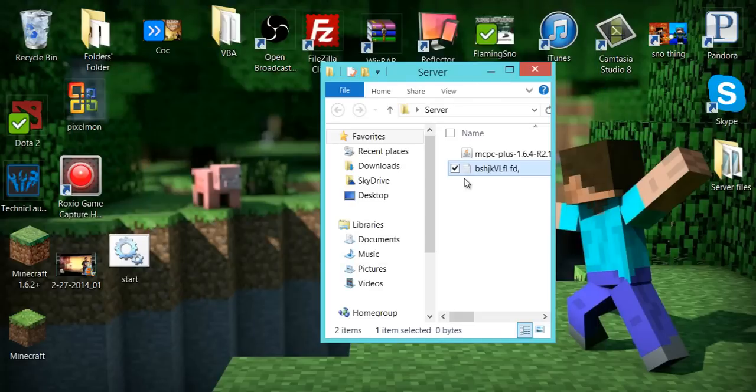Once you have that, exit out of Notepad and drag the .bat file into the server folder. By the way, yours might say start.bat — I have file extensions hidden, so mine doesn't show it, but that's okay.